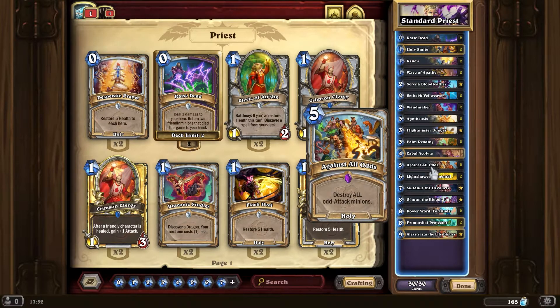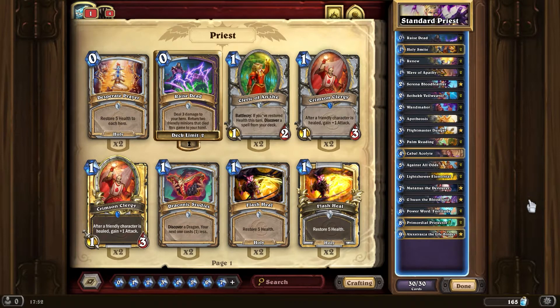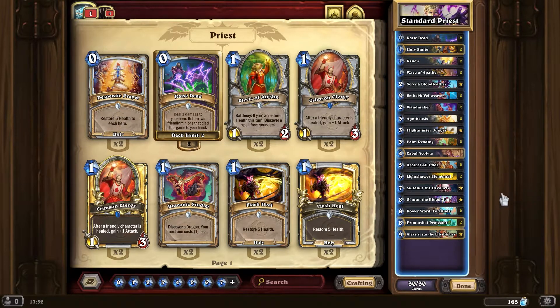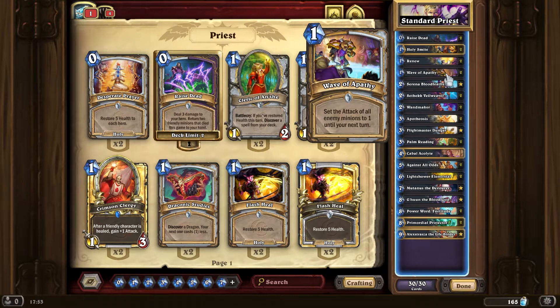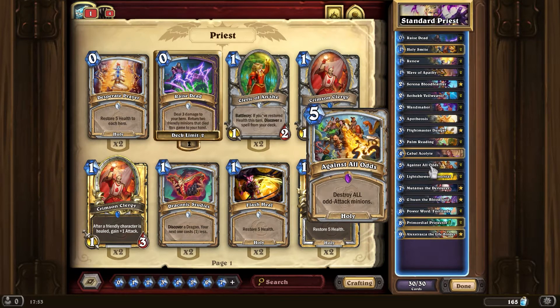I buffed enemy minions with even health using Power Word: Fortitude. If you add an odd number to an even number it will always be odd, right? So that is one way to do it. There's also another way you can potentially do it — if you do Wave of Apathy into Against All Odds as well. I do like this card quite a lot actually.